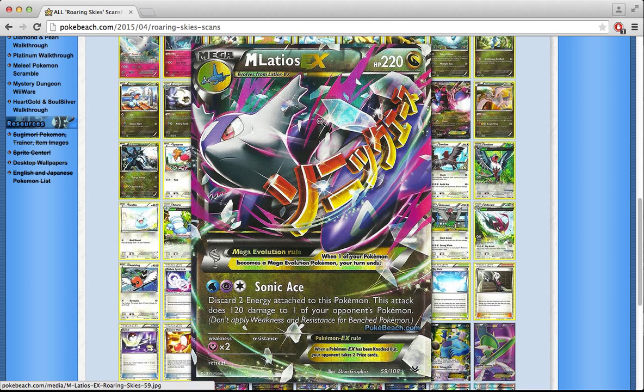There's also a Mega Latios EX. Sonic A seems pretty cool — you discard 2 Energy cards attached to this Pokémon (so you can discard a Double Dragon) and it deals 120 to any Pokémon on the opponent's side, so you can snipe anything. But I don't think Mega Latios is ever going to be the main attacker in a deck, and I don't like support attackers being Mega Evolutions because it's too much work. If you're using a Mega Evolution, it has to be your main attacker.